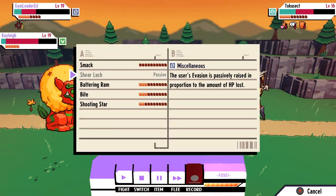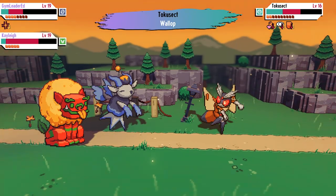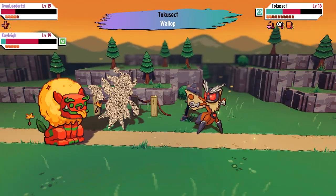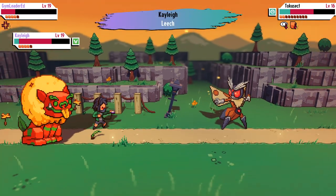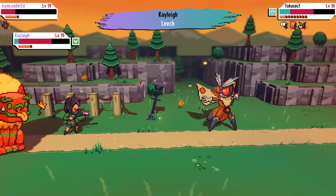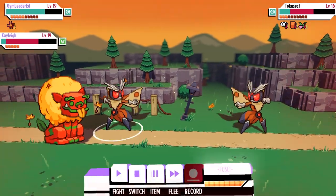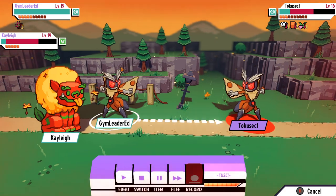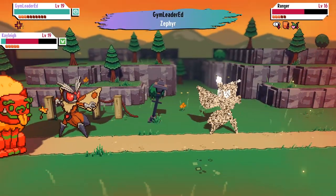When it comes to the evolution mechanic in Cassette Beasts, it's not overly complicated, but does differentiate itself beyond just hitting a certain level and boom. This is in part because there already is a trainer level in the game, which is independent of the actual star rating of each cassette you have. Each cassette has the potential to have up to five stars associated with it, and these act as their own independent levels of sorts — not to be confused with the trainer level.